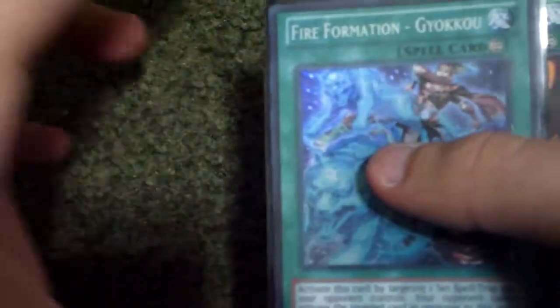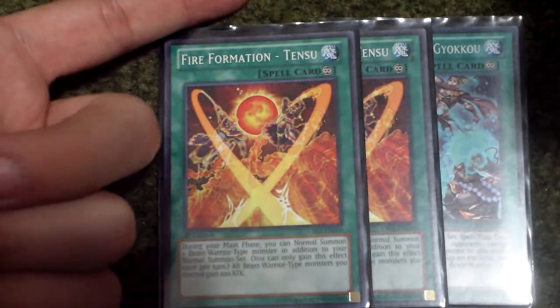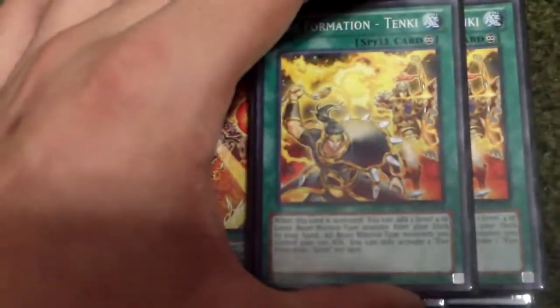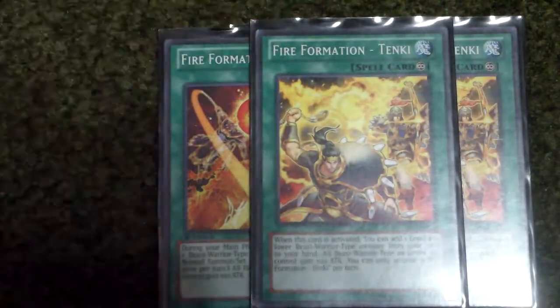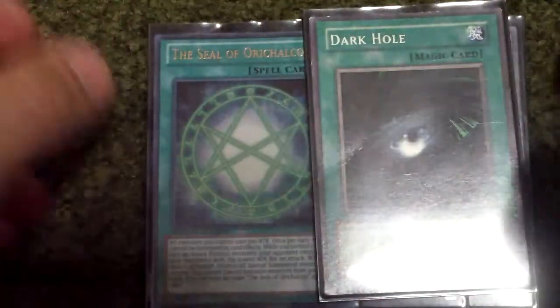And then for spells, I got 1 Fire Formation Kaioku, really good. And then 2 Tensu — once you play a Fire Fist monster, by its effect you can play another one as an addition to the normal summon, so that's really good. And then 2 Tenki, just to search out Fire Fist monsters. She already got Kalut just for more attack. And then 1 Dark Hole, and that rounds out the spells.